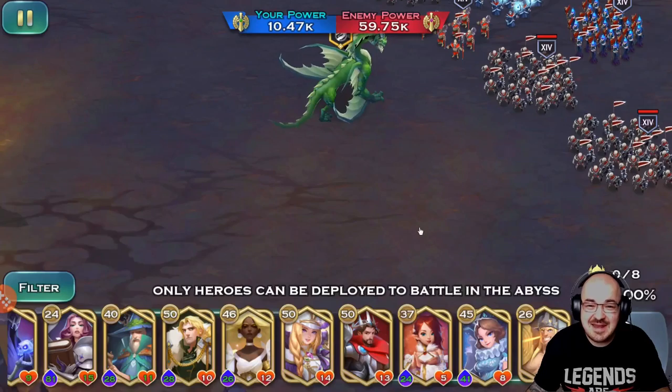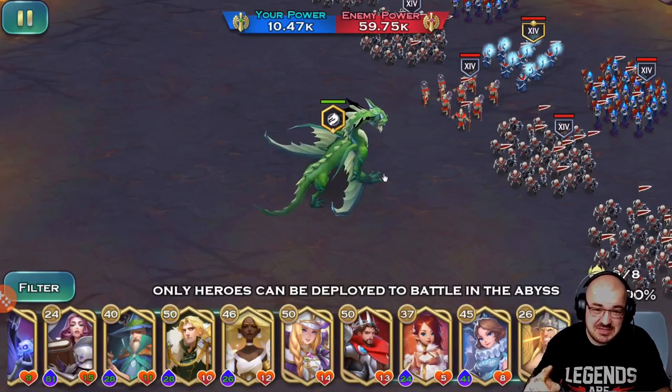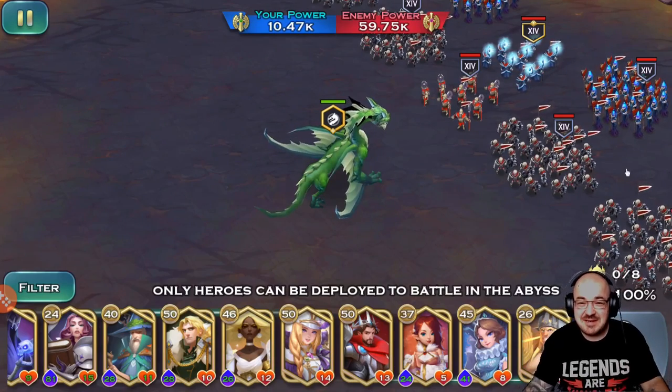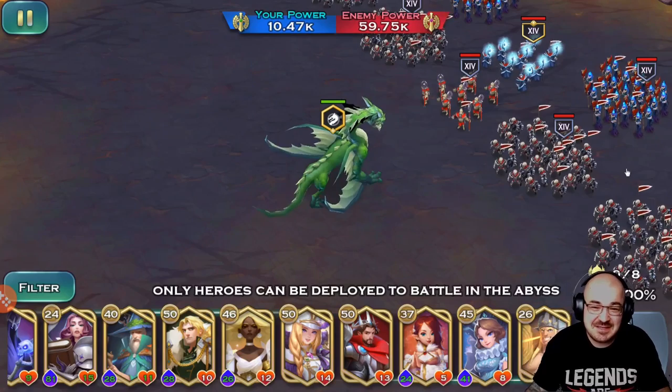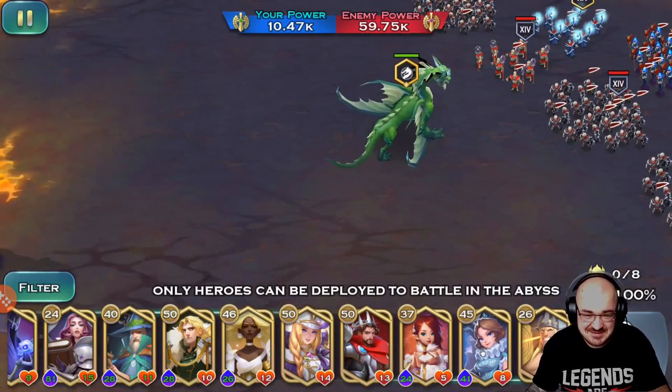Hordes of skeletons — and I have undead predation. I think that's what it's called. My dragon has undead predation, so basically they all have a 10% less chance to hit.